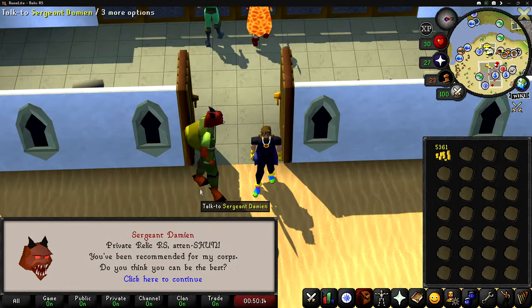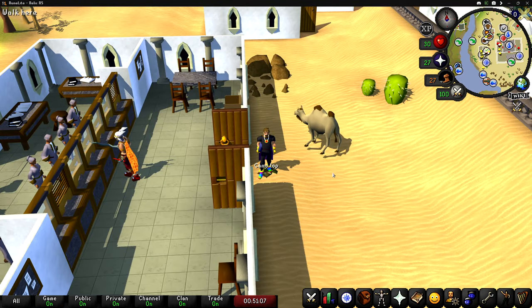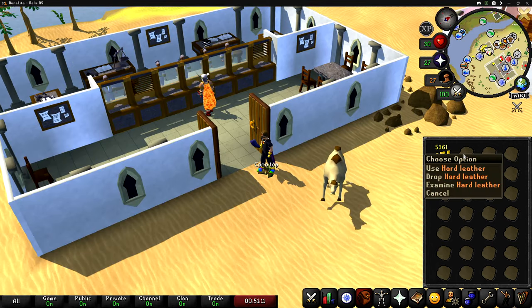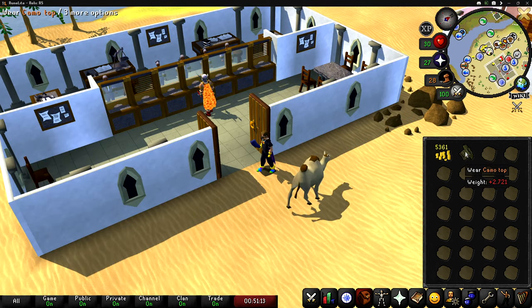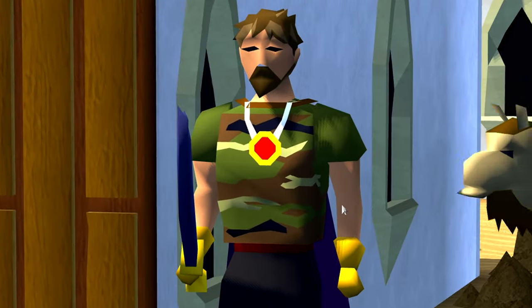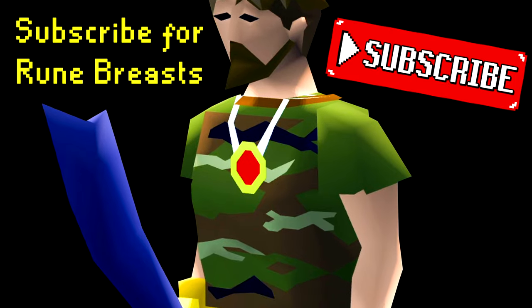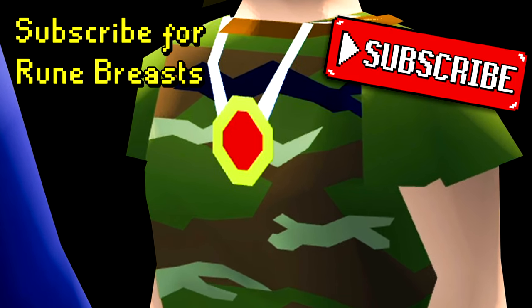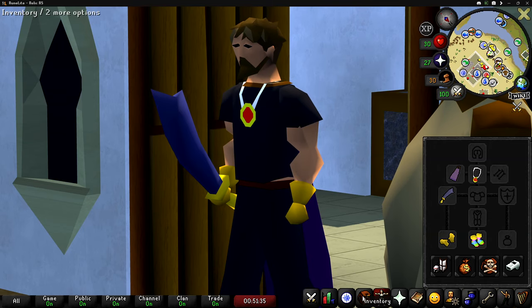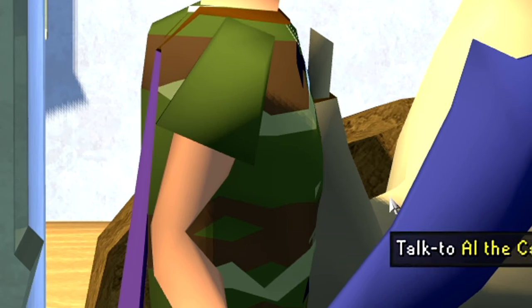In the middle of tanning these hides, we just got our first drill sergeant random event. Let's see what we get from the reward — we got the camo top. So ugly. Why does it look like that? There are like breasts on this thing. Like it's crazy. Look — there's three from the side.